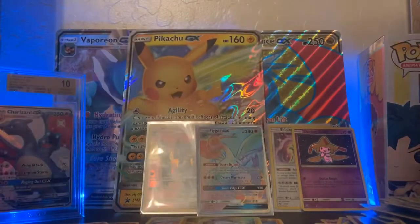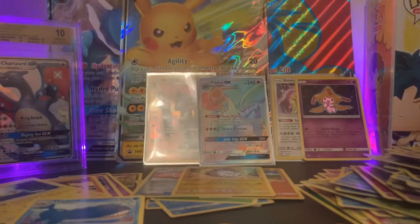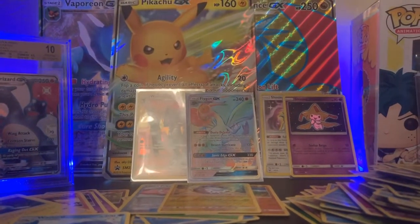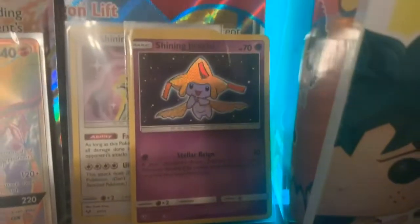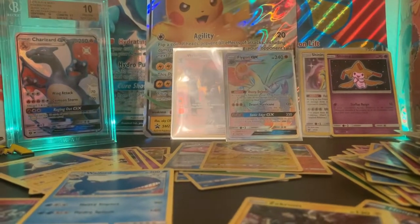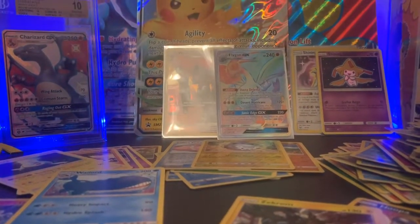Stay tuned for the next few videos. We have to wait and determine who won the video pack battle — hopefully in the next video I can let you know about that. We did pull the Flygon GX and the Weavile Full Art. Let me know in the comments below if I should do the Shining Arceus and the Shining Jirachi as a giveaway. Please like this video, subscribe to the channel if you want more awesome content, and I will see you next time. Thank you for watching Unveiling the Card.